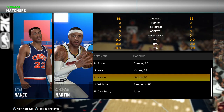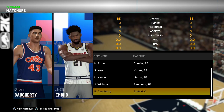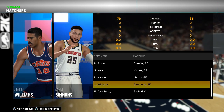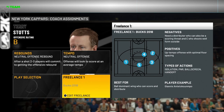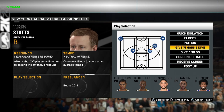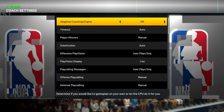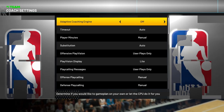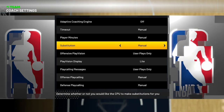I'll have Kenyon Martin guard Larry Nance and Ben Simmons guard John Williams, because Simmons has a bigger body than Kenyon Martin. Brad Daugherty gets guarded by Joel Embiid. Usually I don't switch centers too much, but Simmons can guard the one through four — in this scenario I prefer him at the four. For offensive settings, I switch the freelance to Bucks 2018. There's also a quick Pistons playbook cheese play called 15 Horns Dive that you can run. Then head to coach settings — set adaptive coaching engine to off.